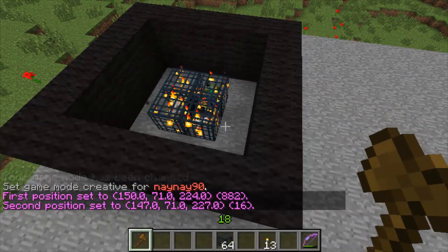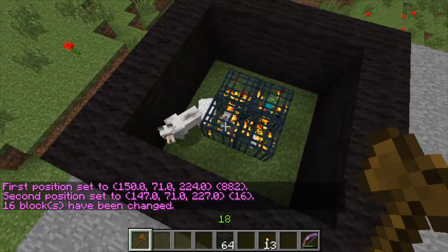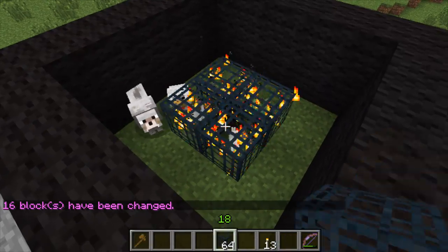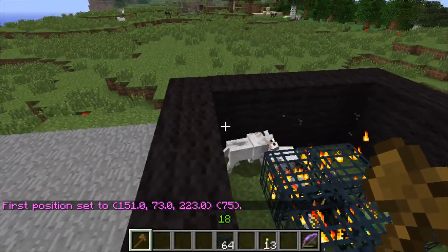Two of them should spawn. Then if I set a roof, the other two should spawn as well. Skeletons and zombies need it to be dark for them to spawn.